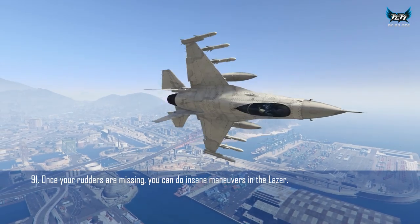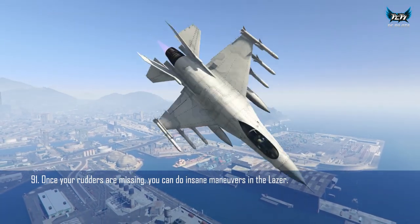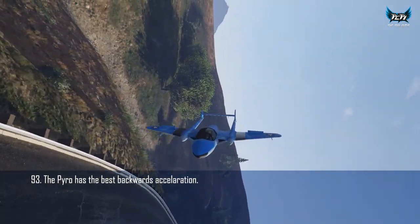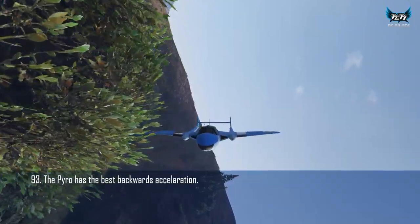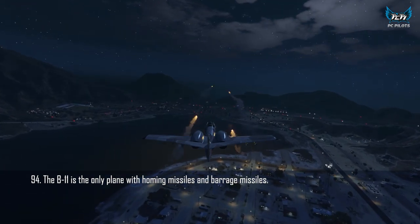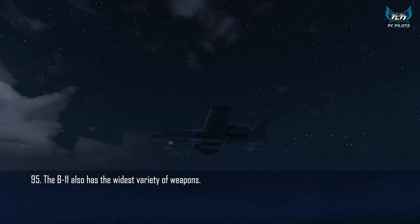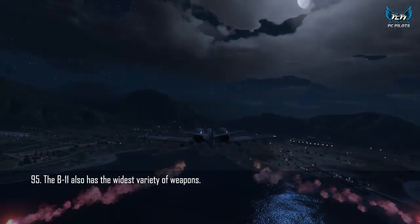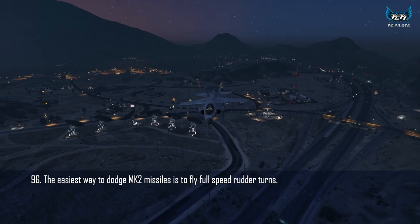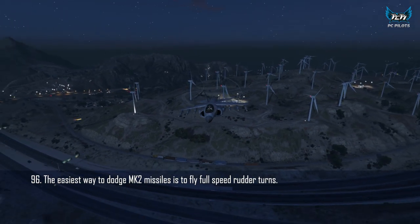You can do unusual maneuvers if you rip off the rudders of the Lazer. The best jet to fly super slow in reverse is the Pyro — it also has the best backwards acceleration. The B-11 is the only plane with both homing missiles and barrage missiles, and also has the biggest variety of fighting tools: homing missiles, barrage missiles, cannons, bombs, and countermeasures. The easiest way to dodge Oppressor Mk2 missiles in a jet is flying horizontally at full speed and only using your rudders to fly a curve — though that doesn't work for all jets.